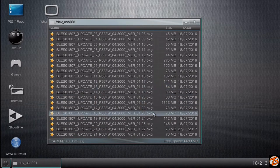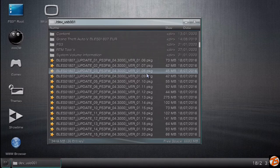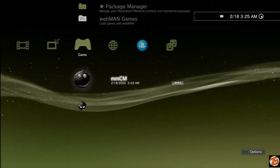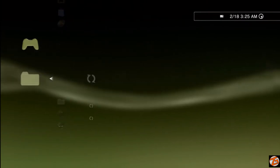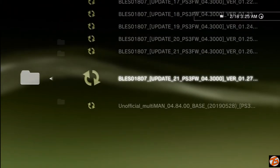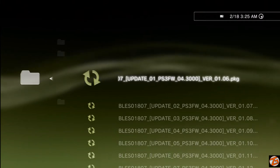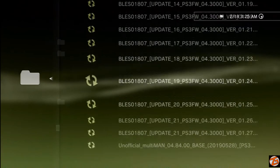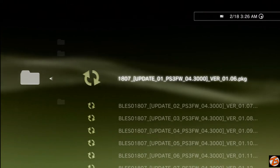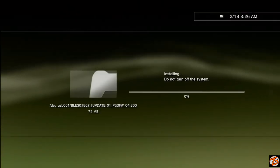The next thing we're going to do is install all the updates — installing the updates is the same thing as installing Multiman. Now that we're back on our PlayStation's XMB menu, go up to Package Manager. Once you select Package Manager, go down to Install Package Files and go to Standard. Here you're going to see all the updates we have to install — there are 22 of them. I know it's a lot, but it's so much faster to install them this way versus doing it through the game. If you install them one by one correctly, you're not going to have any problems. Go ahead and install them one by one.